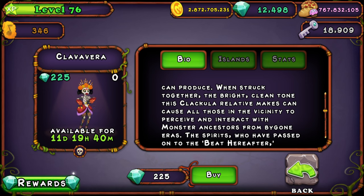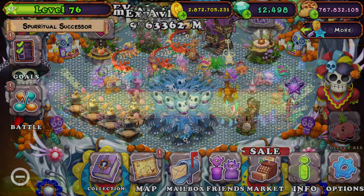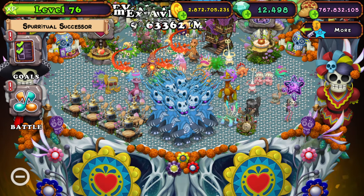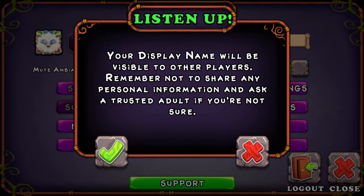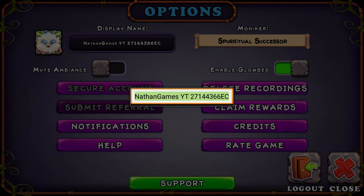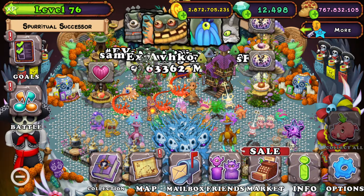Today I'm going to be teaching you guys how to breed Clavavera. If this video helps you, make sure to leave a like and subscribe. Also if you want 5 free diamonds as well as getting me 5 free diamonds, click on options, click submit referral, and type in the code 27144366EC. That code is also on the screen right here — take a screenshot or pause the video. That gives us both 5 free diamonds.